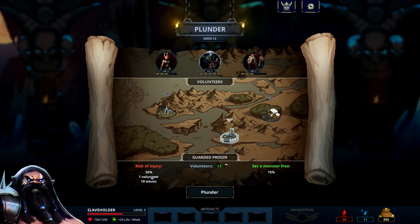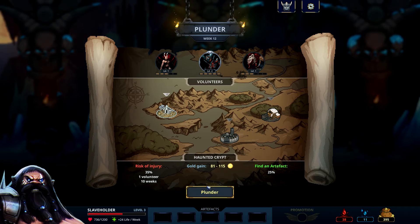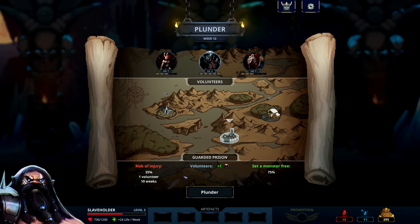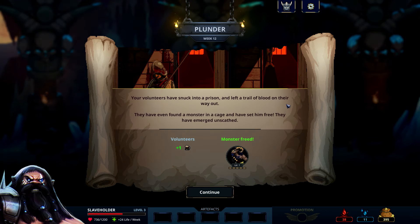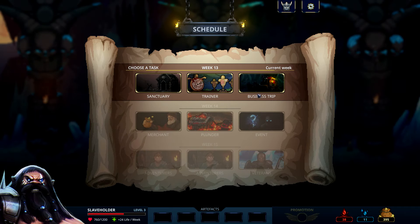Risk of entry 35%, one volunteer for 10 weeks. Get motivation one, set a monster free 75%. Haunted crypt — gold, 35%, one volunteer 10 weeks. I'll do this one. Your volunteers have snuck into a prison and left a trail of blood on their way out. They even found a monster in a cage and set them free. They have emerged unscathed! We got ourselves the new monster employee — Smon the Seder — and they get plus one motivation. Good job.